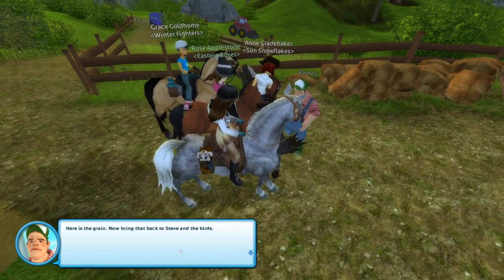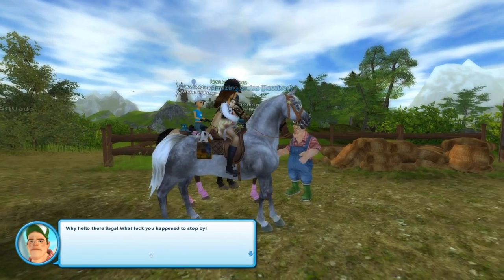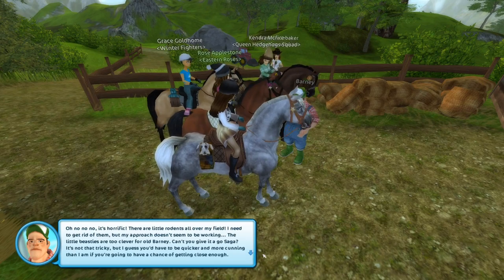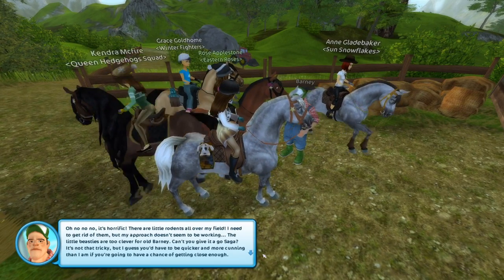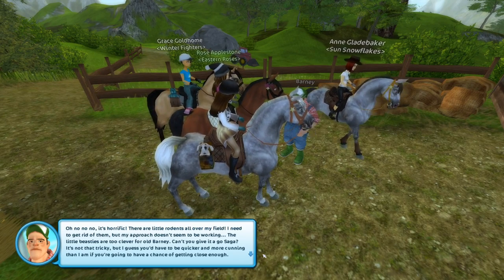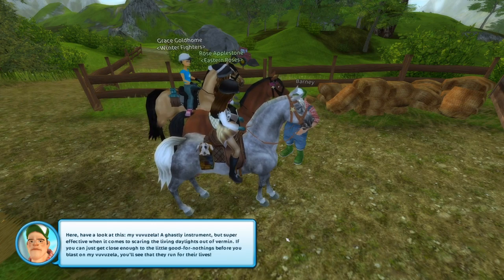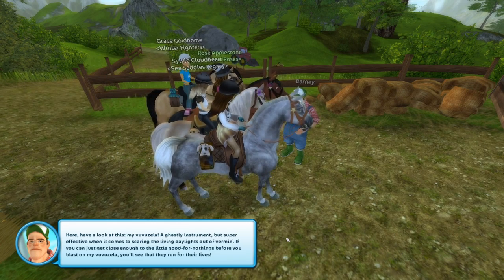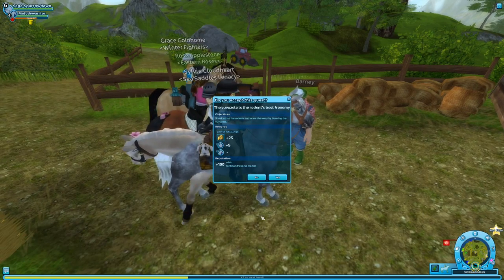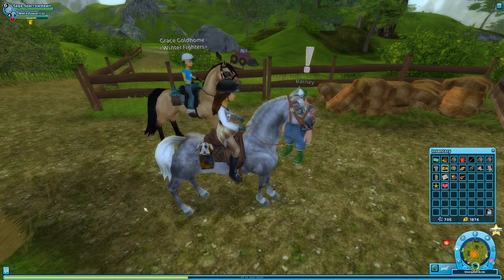Amazing grains is one of the quests — here's the grain, now bring it to Steve and the birds. Then: why hello there, Saga — what luck you stopped by! There are little rodents all over my field. I need to get rid of them but my approach isn't working — the little beasties are too clever for old Barney. Can you give it a go? We need more stinky cheese! Here, have a look at my Volvulsia — a ghastly instrument, but super effective at scaring the living daylights out of them. It's like a music instrument that we're going to blast at some mice!